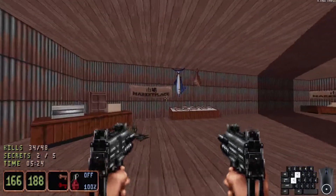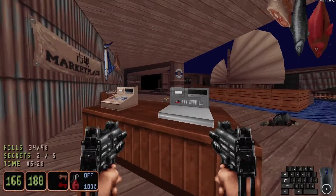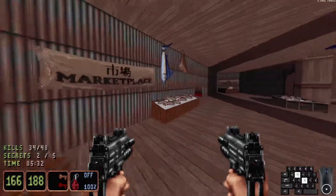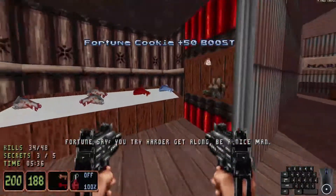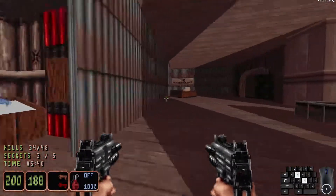We finally got the bronze master key. And secret number three — we must weigh ourselves on this scale right here. Lo-Wing is the catch of the day. And you get rewarded with a fortune cookie, some dead killer koi, some red and blue koi, and some shurikens.